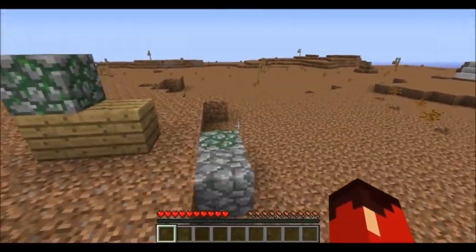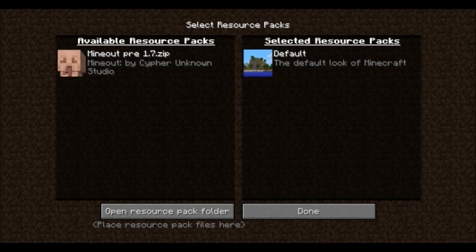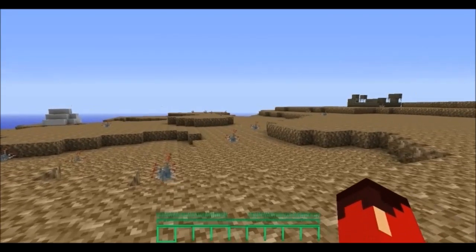You've always got a place to sleep, so that's cool. One thing I've done is install a resource pack to take advantage of this. I got the Mine Out resource pack — link for everything will be in the description. There we go, that's a little bit more like it.